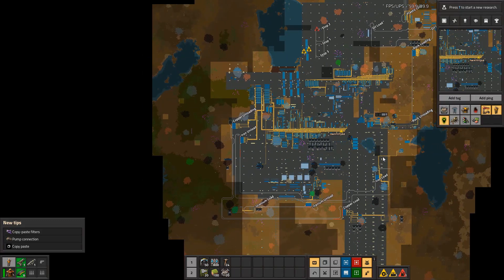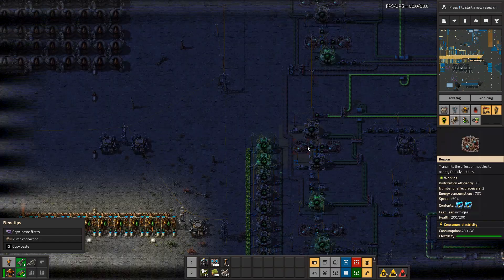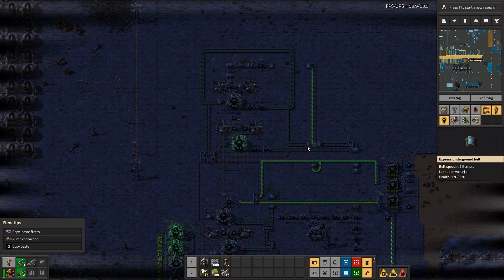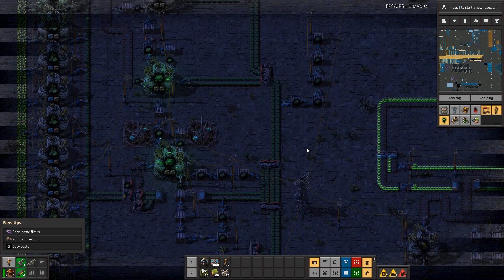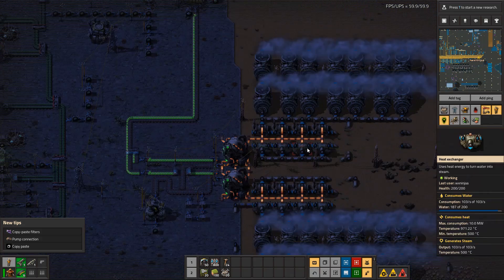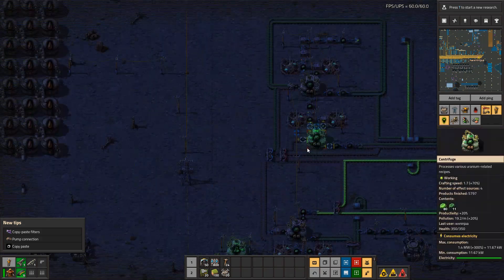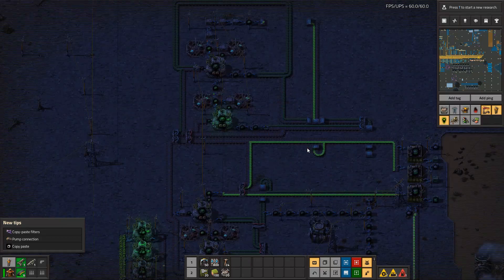We've got our cracking going on. You can see we have a lot of U-235 and of course way too much U-238. Kind of cool how everything glows in the dark though.